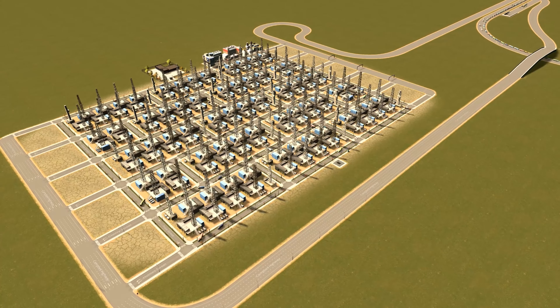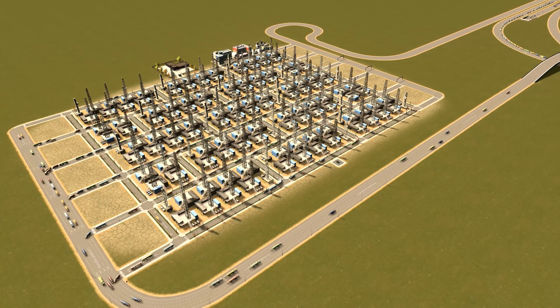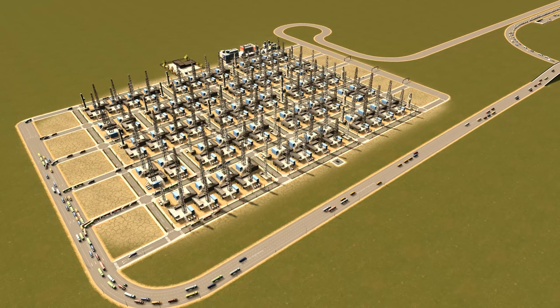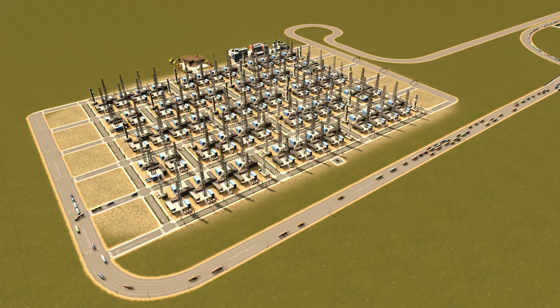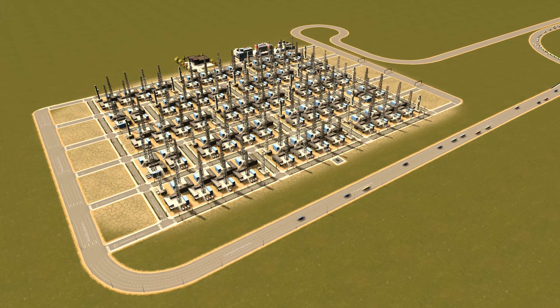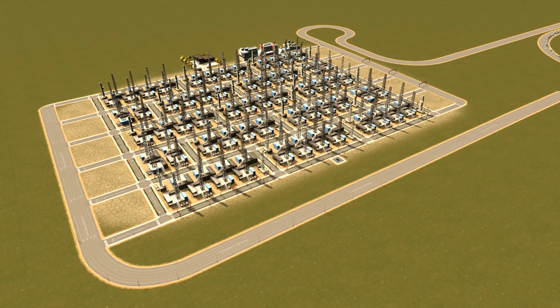Even in a big entire city I tend to do the same thing: import goods on the left side and export on the right side. By doing this you'll have a flow from left to right, and you can design the internals of your city after this flow, maximizing capacity and achieving great traffic with no problems.